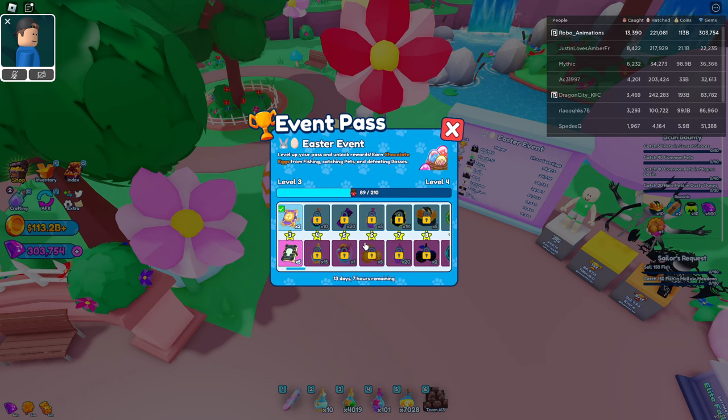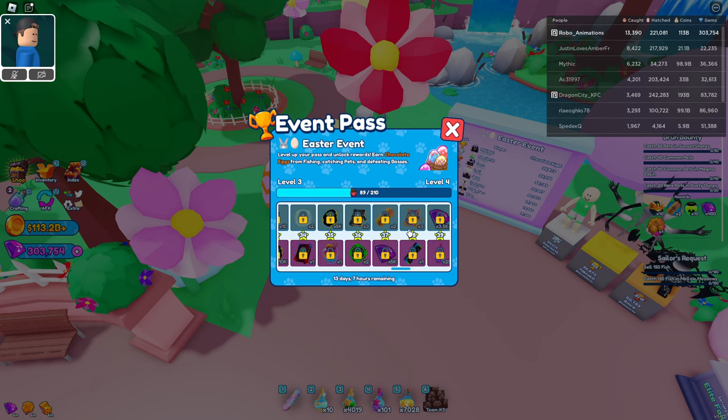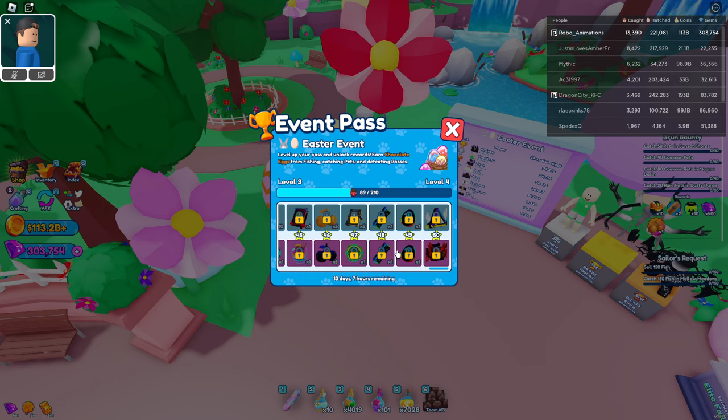And if you upgrade your pets you can get even more free stuff, including what looks like a secret pet at level 50. So that should be pretty easy to max out, especially if you're AFK fishing all night.